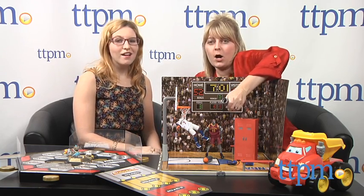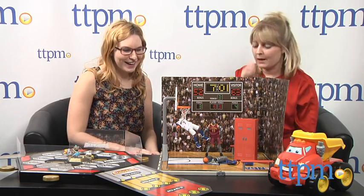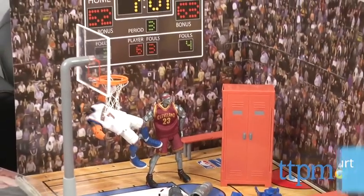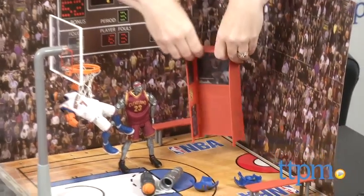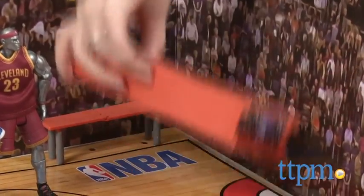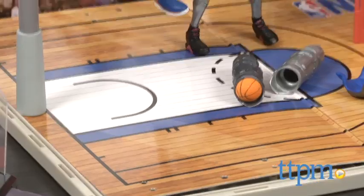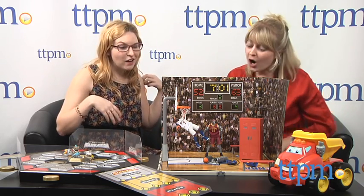They also shoot basketballs, so you can shoot them at the bad guys! You can play out your own basketball game with the Ultimate Game Court, which is actually two-sided — you can have an arena court or a street court. They've got a lot of other surprises: the locker room becomes like a control center, and when you have it as a street court, you have a fire hydrant that also shoots a projectile, which is pretty cool. The figures are really poseable and really detailed. This is great for NBA basketball fans ages 6 and up.